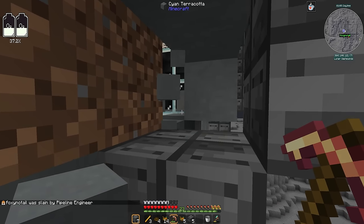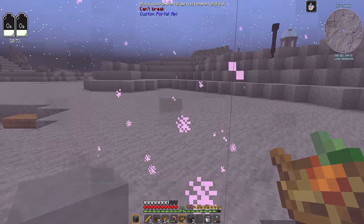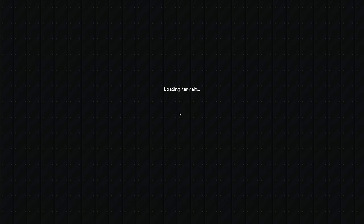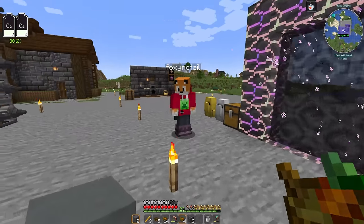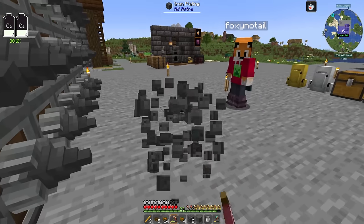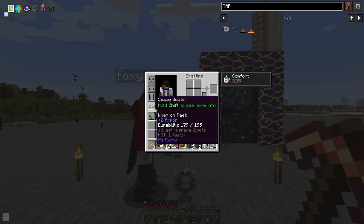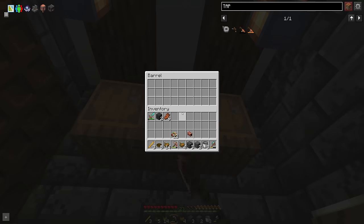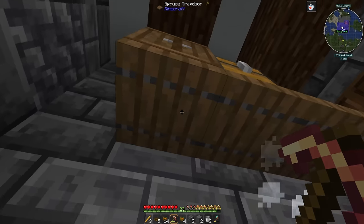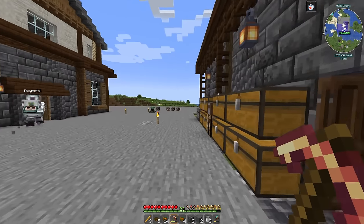Foxy gives Beardstone his spacesuit but it only has about 30% oxygen. Foxy gets more dirt and goes back in. Beardstone: 'Good luck, I believe in you, Foxy.' Back on the base, Beardstone reconnects the clay pipe — connecting it up and powering the pump so the molten clay gets all the way over to the factory area. The pipe is working.